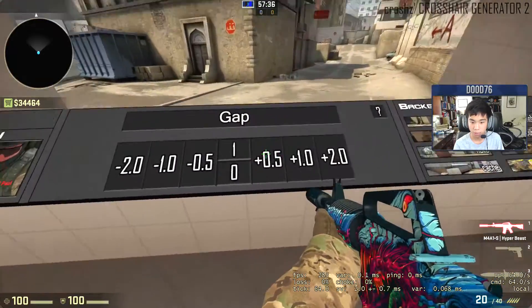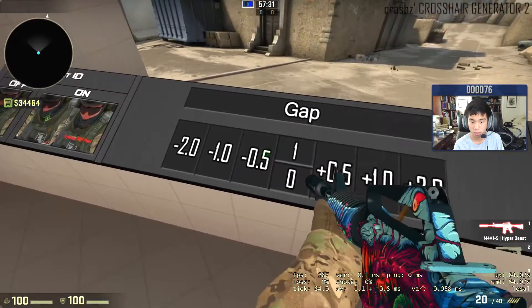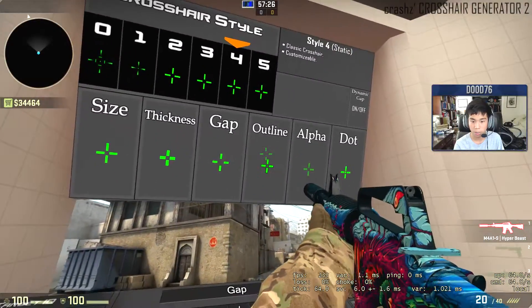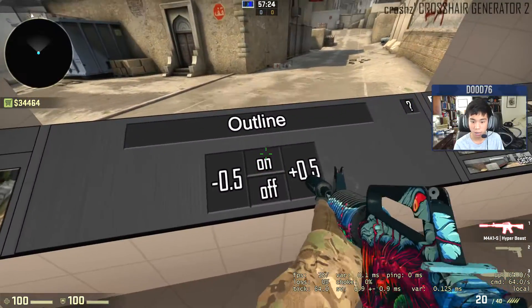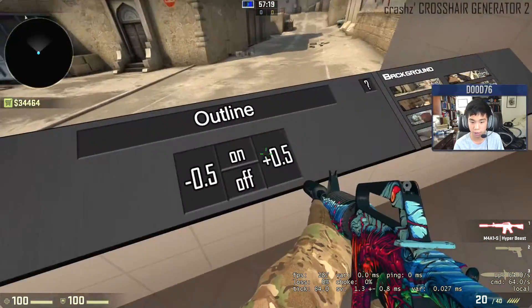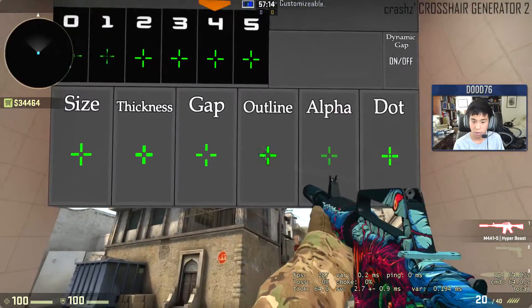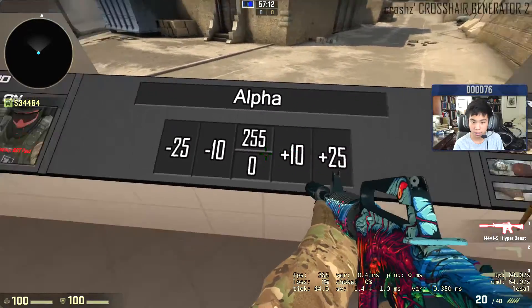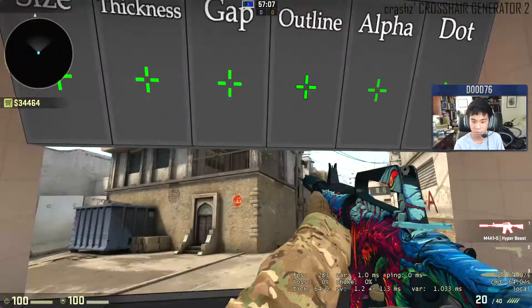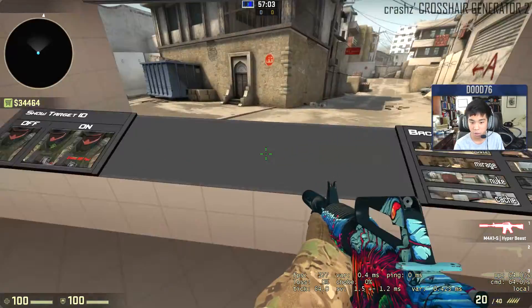You can change the gap size — one, zero, negative point five, negative one. Whatever type of gap you like, it's up to you. Outline — I like having it on, it just makes it easier to see for me. Like a little stroke in it, I like it. You can make it huge if you want — I just like a good outline. Alpha — you can make it like a ghost so it's really hard to see. I don't know why you would want that. You want it maxed out, obviously. And you can add a dot if you want.